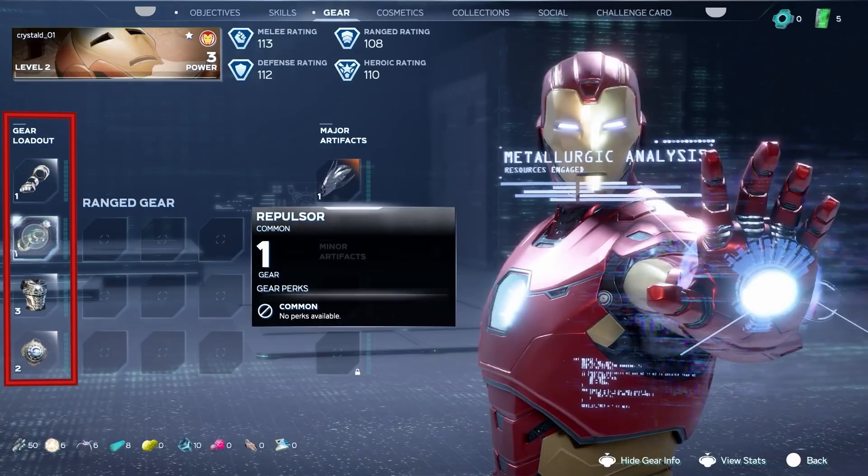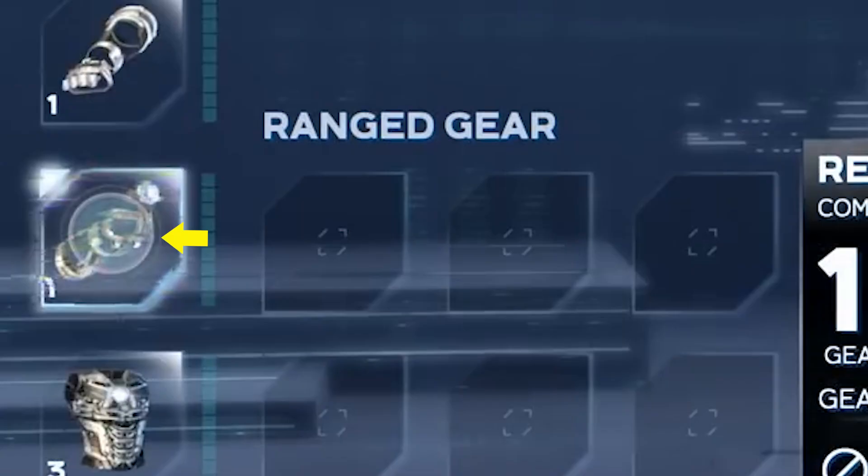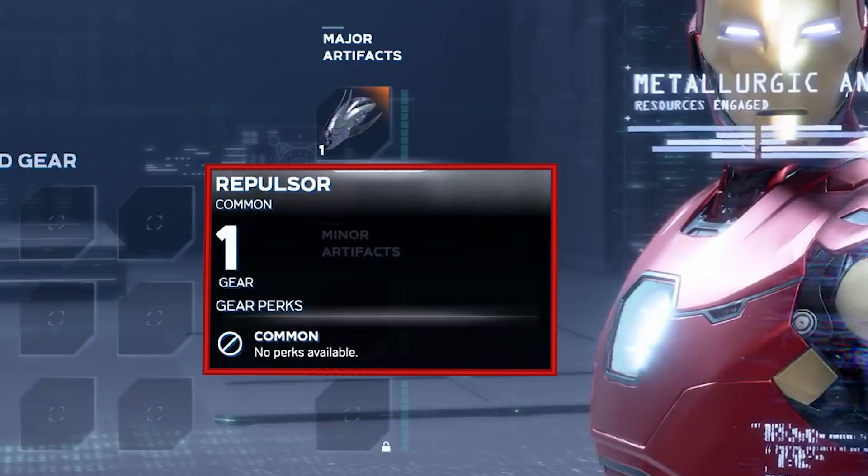But that brings us to the gear itself. Each character has four different types of gear which corresponds to the different stats at the top: Melee, Range, Defense, and Heroic. This column here is your equipped gear, and this area to the right is all your collected gear that you don't have equipped yet. This circular reticle is what we use to hover over the gear that we are interested in, and that brings up a box which gives us details on the gear. Since this is beginner gear, it's pretty empty — we'll talk more about it when we see more advanced gear in a moment.